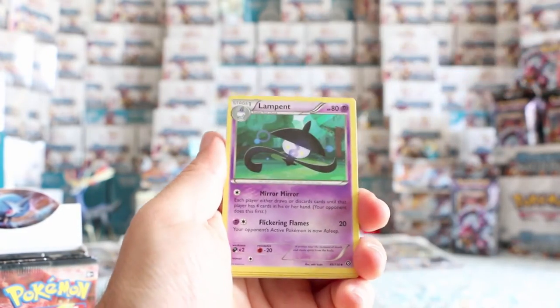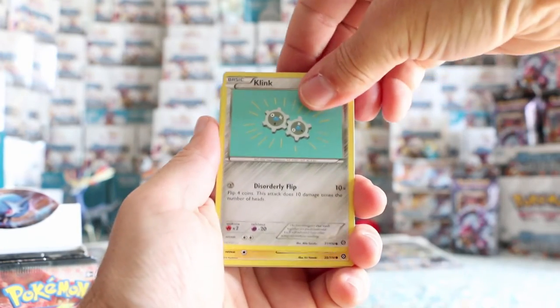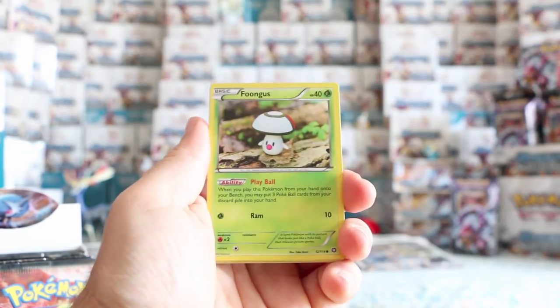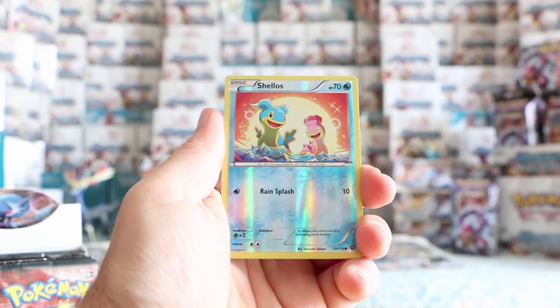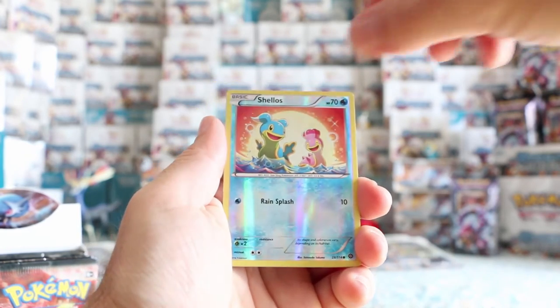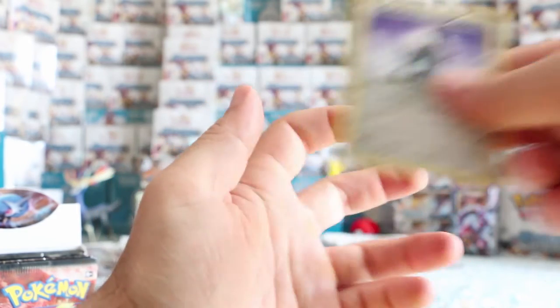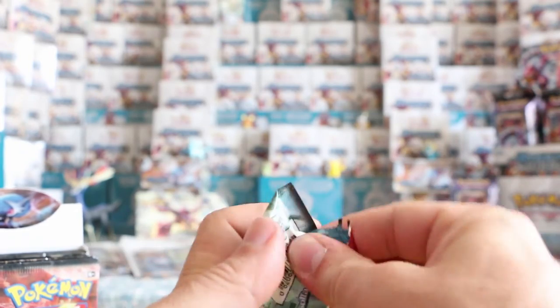Hawlucha again. Can we get an EX before we switch out to the other side? Hopefully we can. Fungus, Joltik, Shellos again. And our rare is Cobalion — we got him before, but not as a regular rare. Three more packs — hopefully the Zygarde pack can give us some luck.